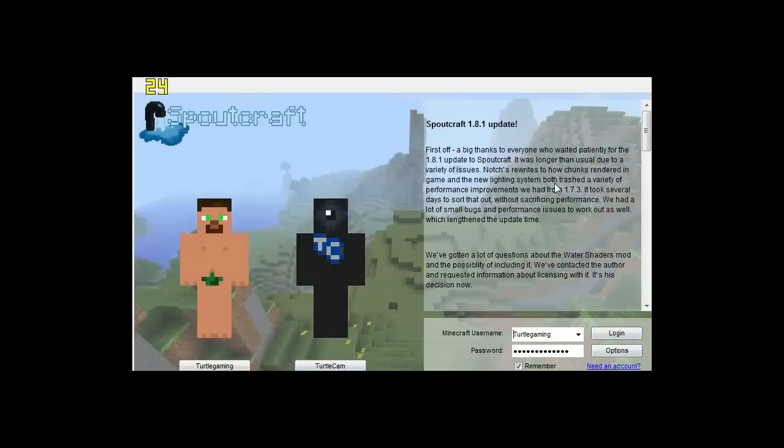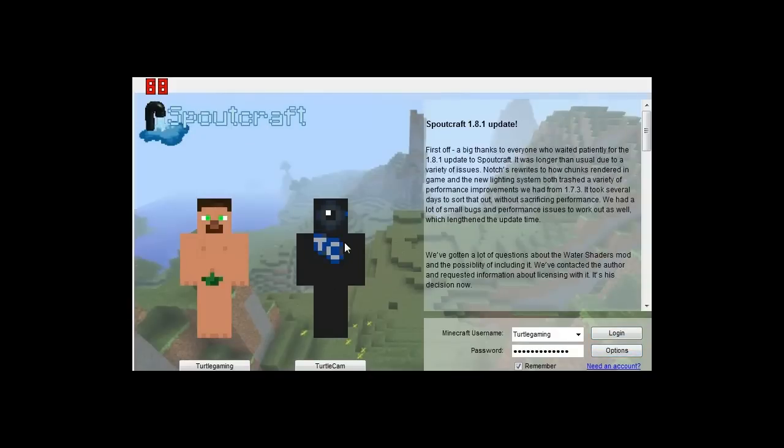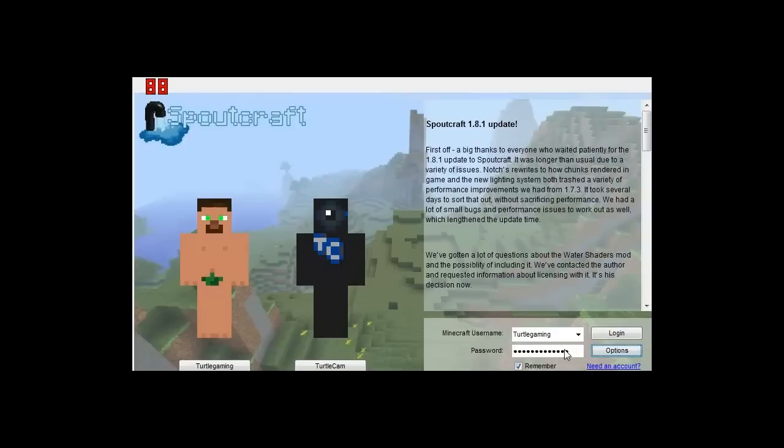First off, you start with the Spoutcraft launcher right here. The first thing you should do is go on Options and choose Memory to Load. You can choose whatever your PC is able to handle. If you increase the memory, you shouldn't get the 'Minecraft has run out of Memory' crash anymore. So this is pretty awesome — let's get right into the game now.